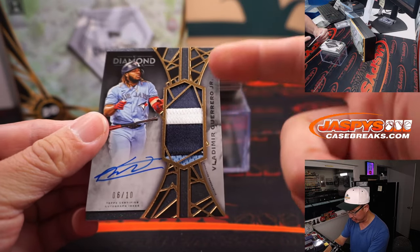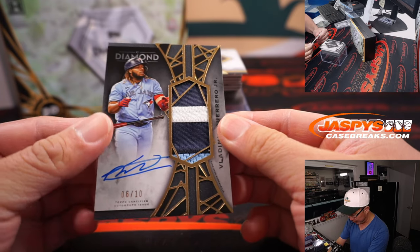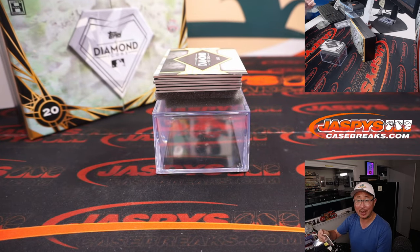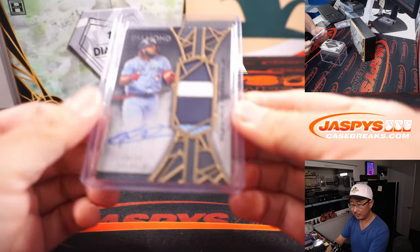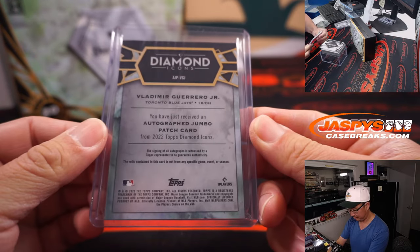Nice Vlad Guerrero Jr. — great patch right there, maybe a little bat flip. 6 out of 10, patch auto for the Blue Jays' Michael Lossia. She'll like that patch autograph of Frank Thomas too.